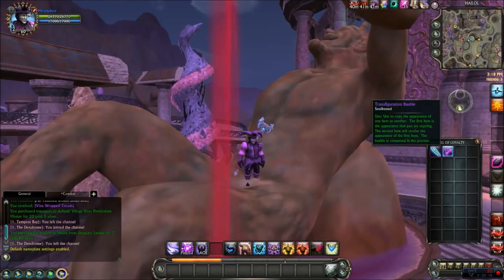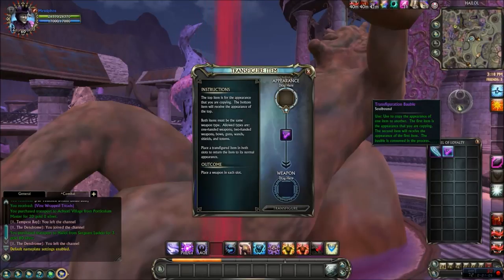I went ahead and bought one. Here it is, so this is how you use it. It says: use to copy the appearance of one item to another. The first item is the appearance that you're copying. The second item will receive the appearance of the first item. The bobble is consumed in the process. Let's go ahead and right-click it.